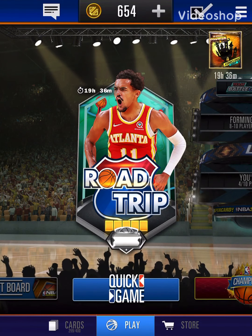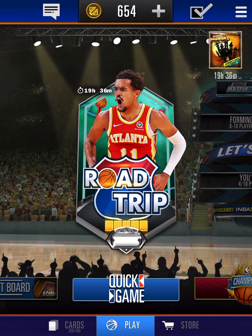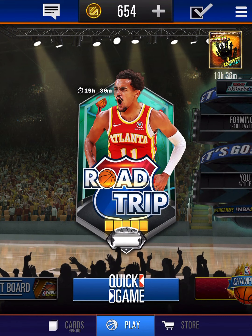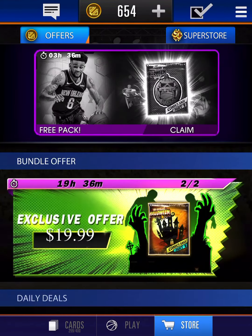What is going on guys? Welcome back to another video. Today we're back with another NBA Supercard video. We're going to be opening a pro pack in the shop. It's 500 credits — coins, whatever you want to call them. I have 650.